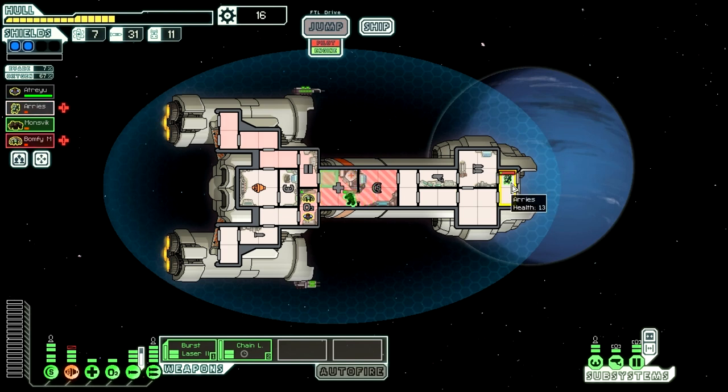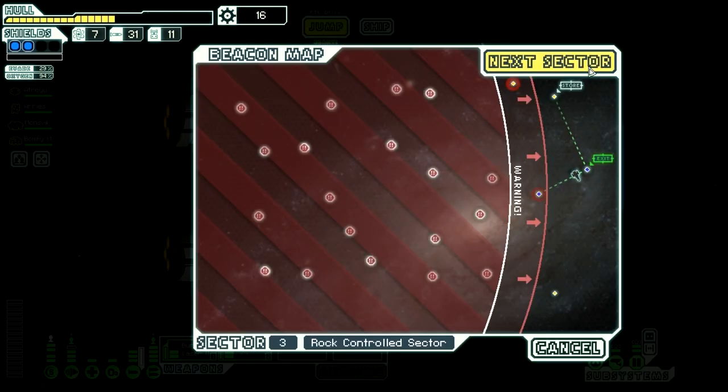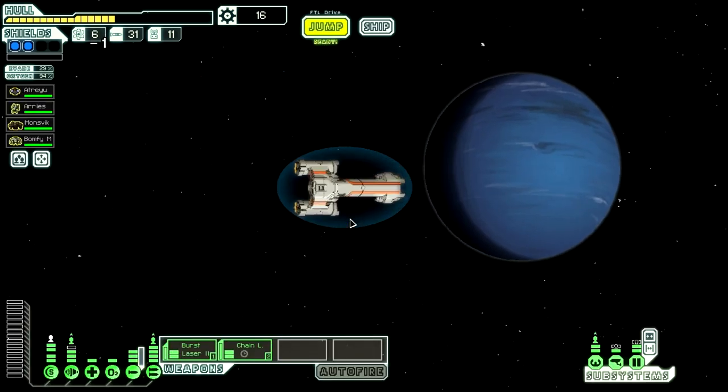We're going to send everybody back to their normal positions, except for Bomphy M. I really value the Engies as maybe the most valuable of all the classes in the game, because their repair skill is so important. I'm just taking a second to re-caffeinate while we go through some passive medbay healing. That was good — we got out of it at least. We didn't get very much. Kind of botched the last part of that encounter, but at least we're moving on to sector four.